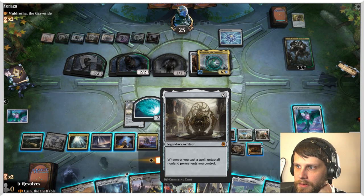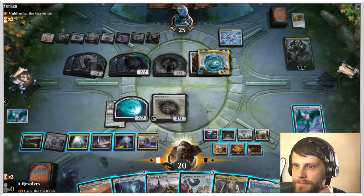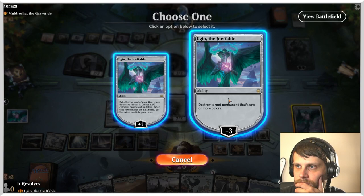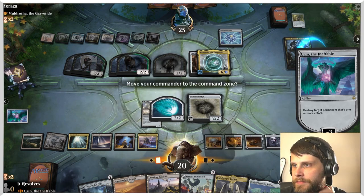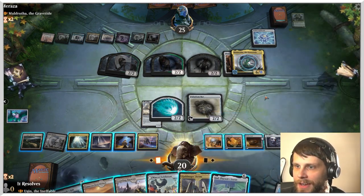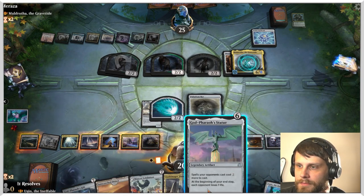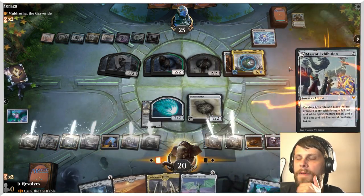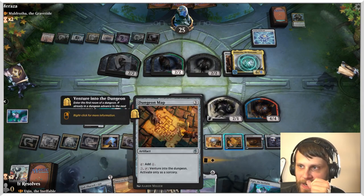We play a free spell and gain some life. We take out Muldrotha — move it to the command zone. The Ratchet Bomb threatens Garruk next time it comes down. No attacks this turn. I didn't sequence that super well, but we'll see if we can still make it happen.